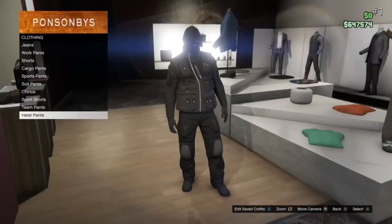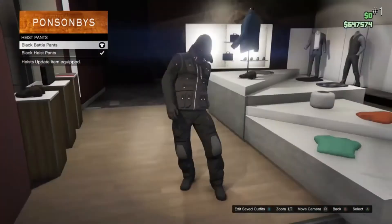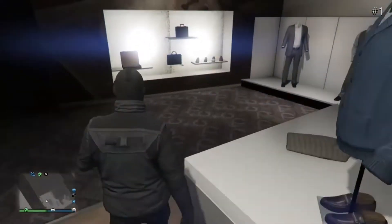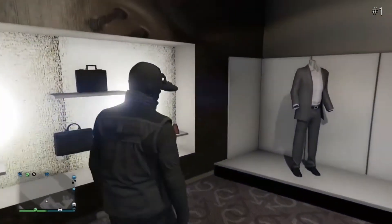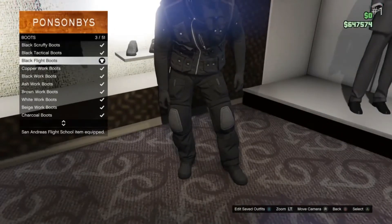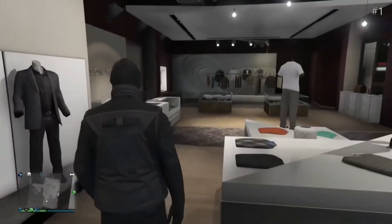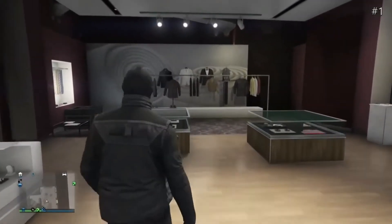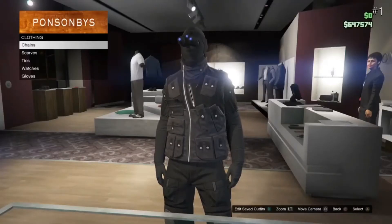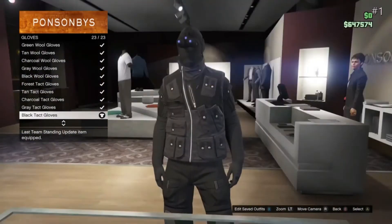Once you're at Pants, you want to go down to Heist Pants and get the Black Battle Pants you see I'm wearing. Then back out of that and head over to Shoes. Once you're at Shoes, go to Boots and get the Black Flight Boots you see I'm wearing. Then back out of that and head over to Accessories. Once you're at Accessories, go down to Gloves and get the Black Tactical Gloves you see I'm wearing.